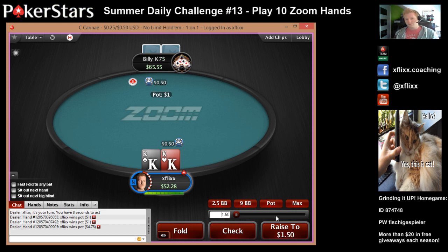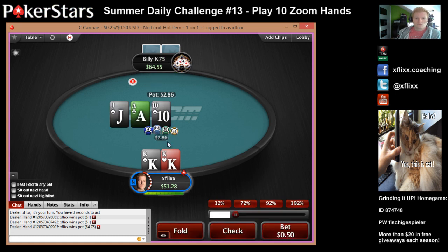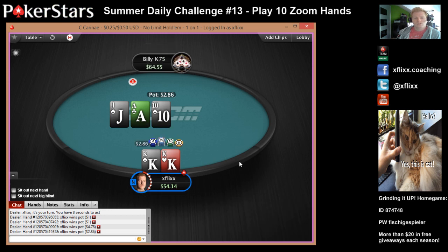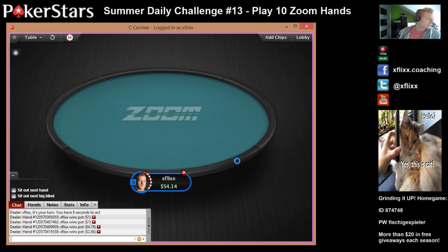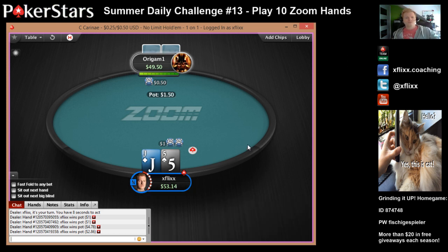We got kings — nice. We're going to pot it. We don't flop as great, I think I'm just going to bet really small and get some value from a jack or something like that. Hand number 9 — is that hand number 10 now? Is that the final hand? Jack-5 off — fold.